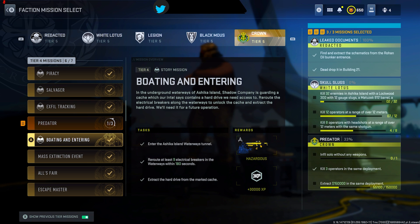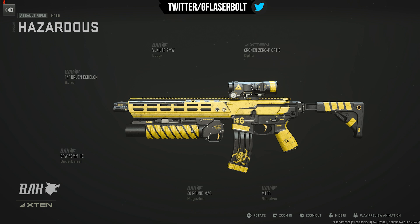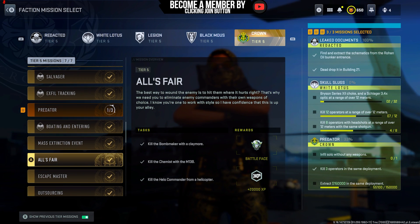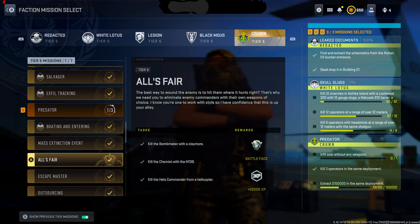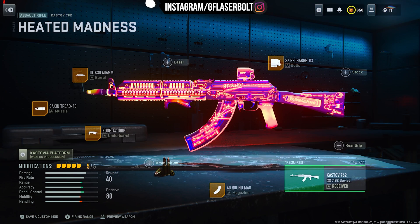The main reason you're grinding these Crown missions — the one you absolutely do not want to miss — is the Hazardous Blueprint. It's one of the cleanest, nicest looking blueprints for any weapon you could possibly get. Not only is the M13 a really good gun in multiplayer, but this is one of the rarest blueprints in the entire game. I also recommend the tier four or five mission called All Is Fair, which requires killing the bomb maker with a claimer. That gives you the Battle Face emblem, which looks really dope, and not many people are going to have it.